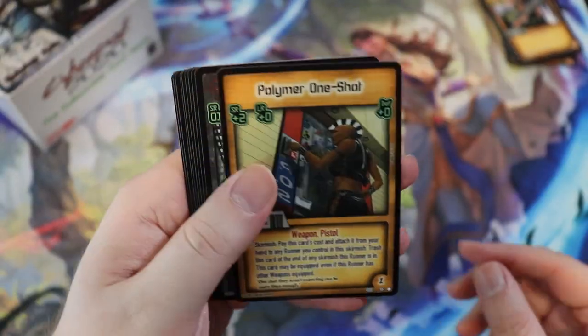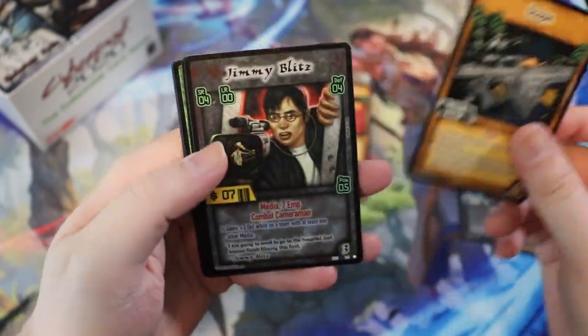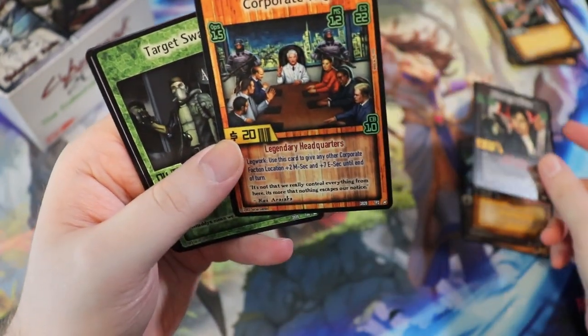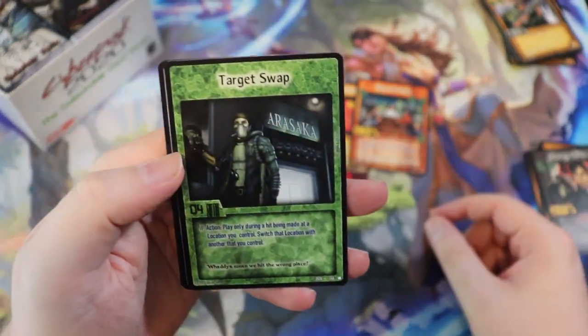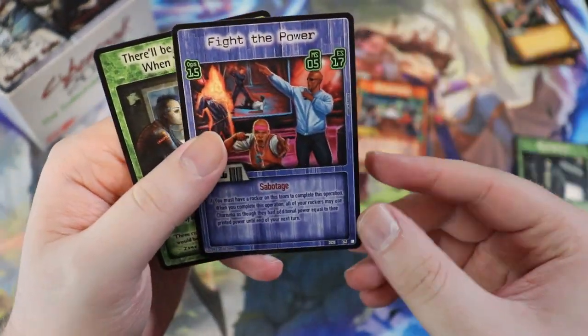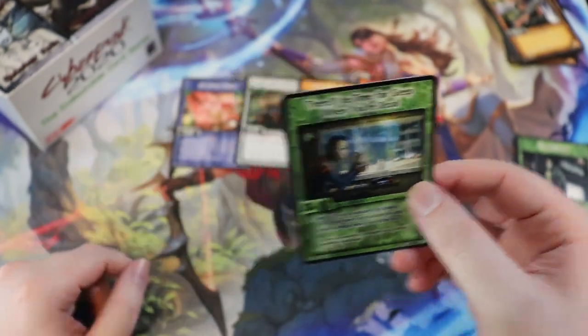I'm curious if there was like a scene for it — people were like 'oh yeah, hell yeah, cyberpunk!' We have a scope, Jimmy Blitz, or if you're just opening up packs and going 'god, another Jimmy Blitz.' We have a Corporate HQ, Target Swap, Fight the Power.